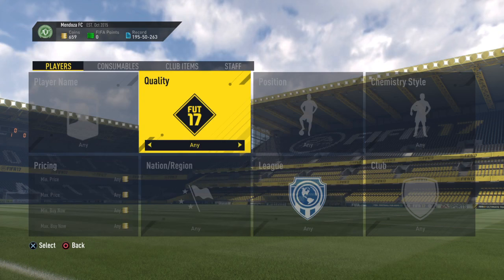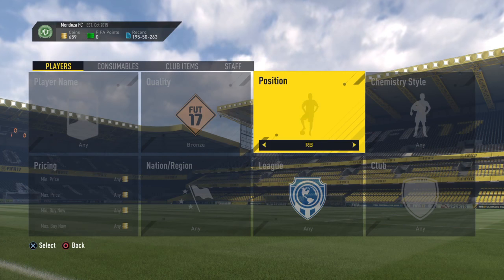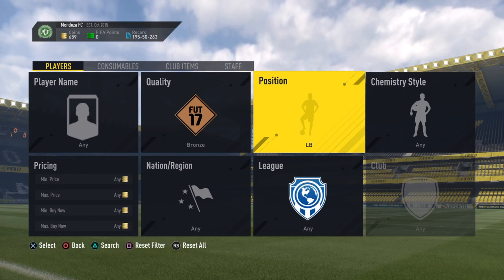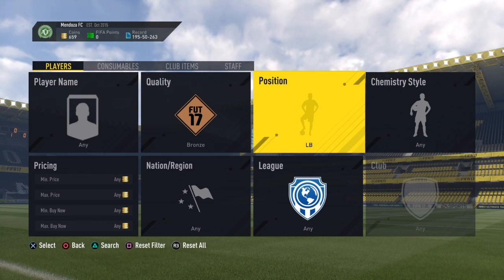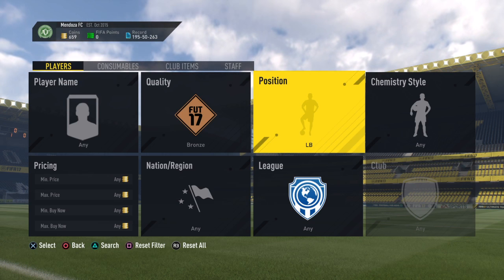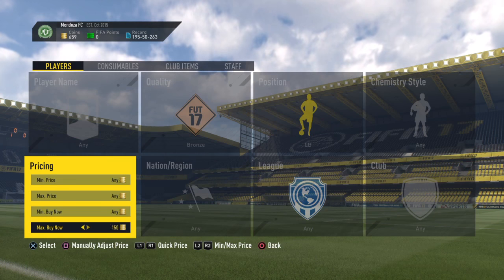I have just over 650 coins. If you have 200 coins you can do these straight away. We are going to be using sniping filters based on the new FA Cup SBC. So it is guaranteed to work, no risk at all, but it will only work for the next few days.